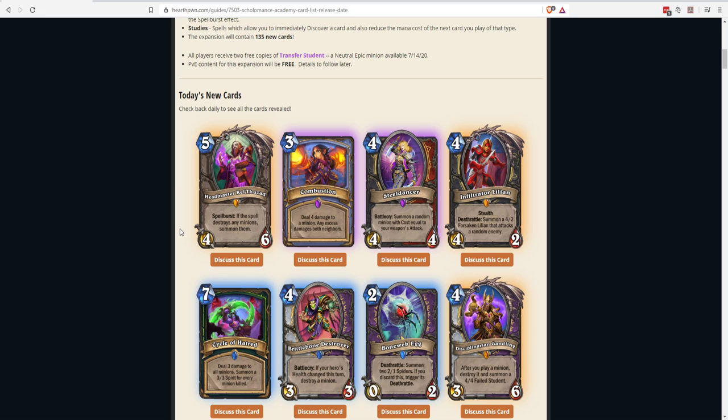Even a single-target spell like Shadow Word: Death can be really strong — for seven mana on the same turn, you get a 4/6, destroy one of your opponent's biggest minions, and bring it back on your side. Obviously this fits more into control decks rather than aggressive ones, but if you're playing a slow control/value game, this is probably a card you want as long as you have decent spells to pair with it.